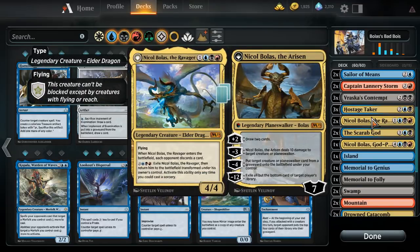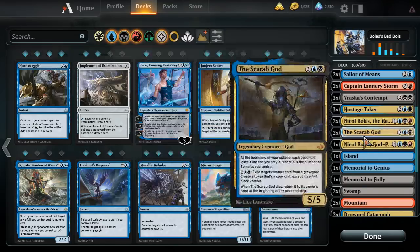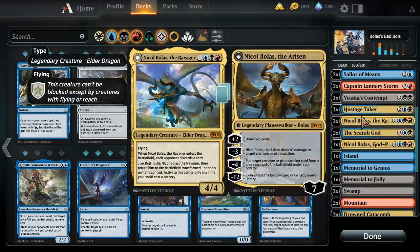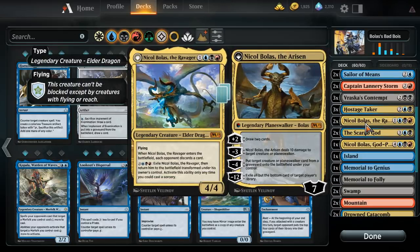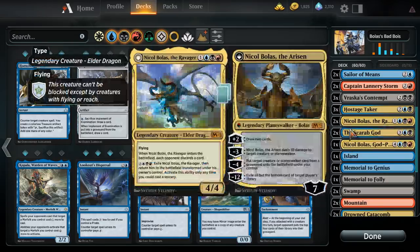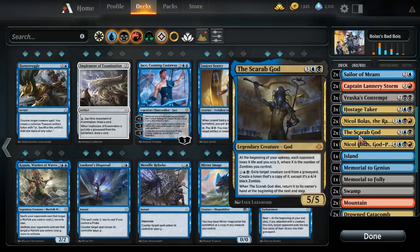Two Nicol Bolas, the Ravager — the card's good, and he wanted it in the deck. I took out one God-Pharaoh because I felt two was a little too much high-end. I'm counting Nicol Bolas as high-end and not Hostage Taker, because you play Hostage Taker on curve more often. One God-Pharaoh, because it's a Nicol Bolas deck with pirates — that's kind of the point. And Scarab God — Scarab God's a good card, that's the whole reason.